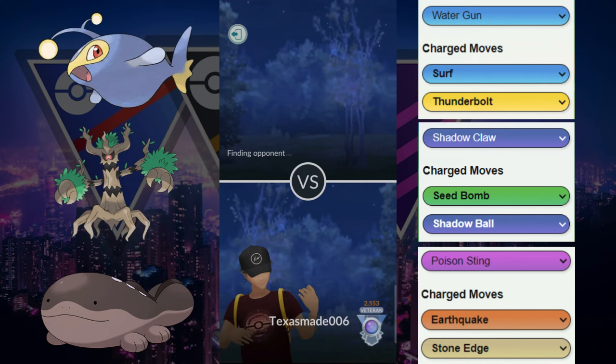Here with the Skarmory lead, they switch out into the Gliger. Shadow Gliger is taking significant fast move damage right now. They're going to have to throw a move — they end up throwing the Aerial Ace. Good bait by them. We're going to go for the Seed Bomb, certainly going to get a shield. Now we're just going to apply the pressure with all these Water Guns coming through. We double shield right here.